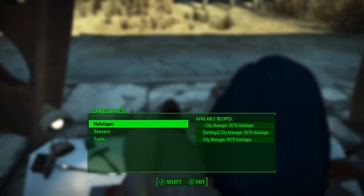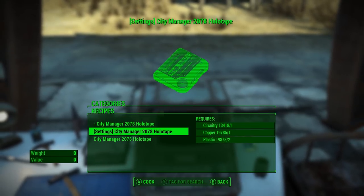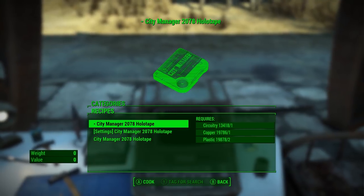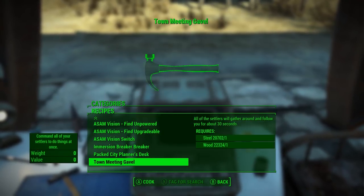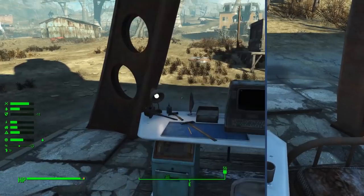The other thing the desk is for — if you activate the actual white part of the desk — is a crafting station. You can go in there and make different copies of the holotape. For example, there's one set up for people using DEF_UI, and a version with a dash so it always shows up at the top. You can also build your ASAM sensors here, and various tools that I'll cover in another video that give you more options for playing with settlements.